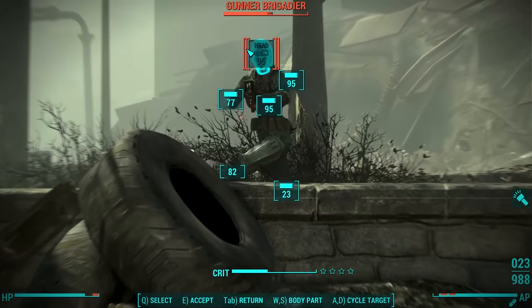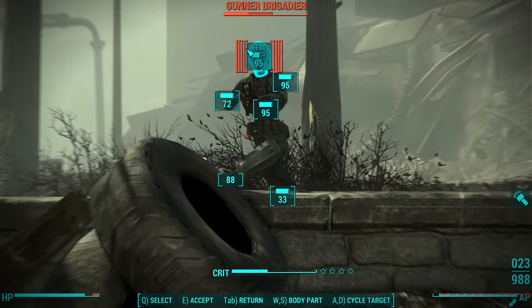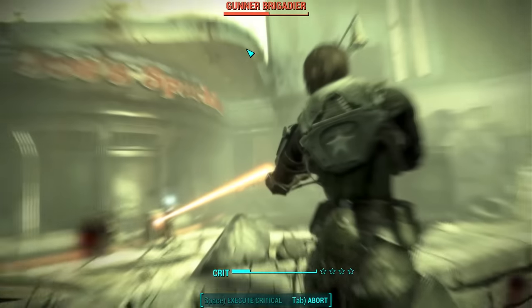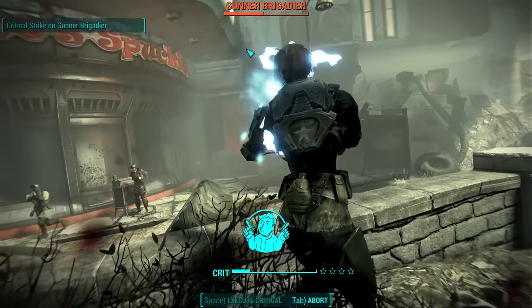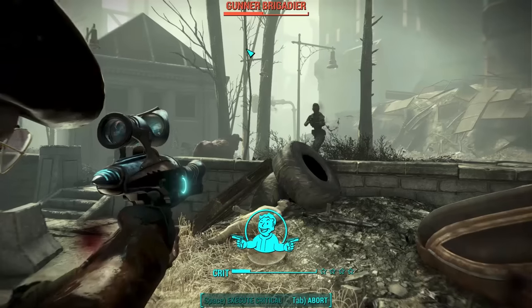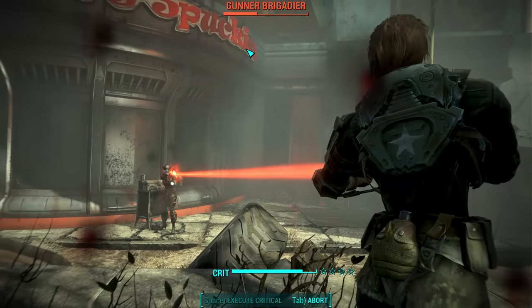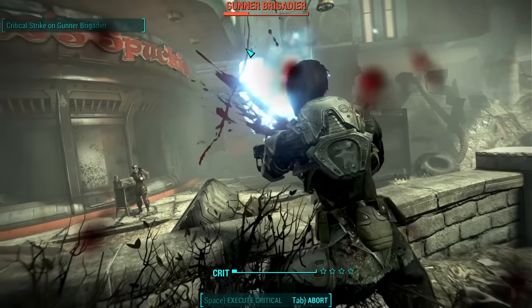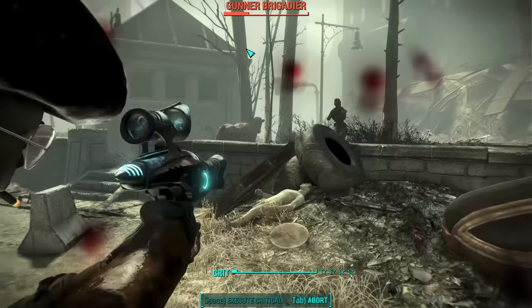I sadly didn't have any companions with me when this random encounter triggered, but every companion except for Dogmeat is programmed to say something when the spaceship lands. Well, there you go ladies and gentlemen — I thought I would shoot this quick video since this random event just happened to me and it was a whole lot of fun. The event can happen anywhere in the game, but it happened to me just outside the Cambridge Police Station.